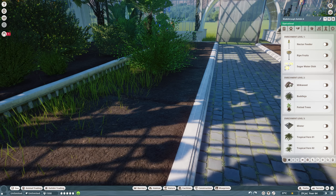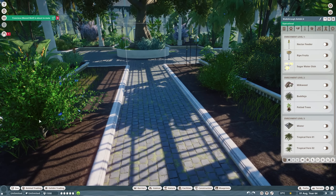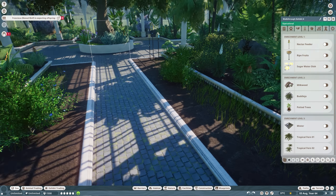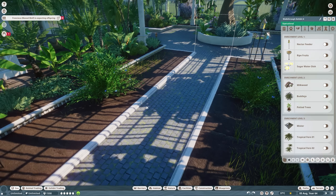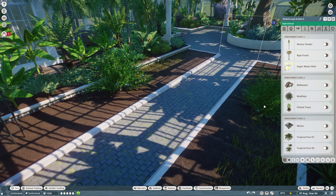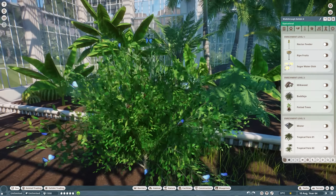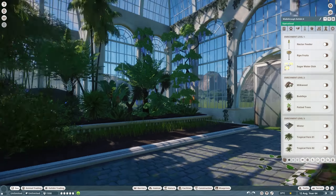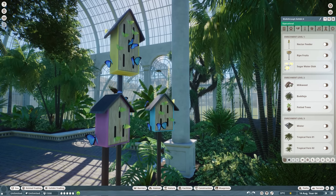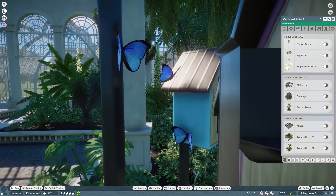Right over here we have the Cloudless Sulfur — they look really really beautiful. I cannot wait to build domes for them. This exhibit comes with different options to add, just like any other exhibit, and you can turn basically everything off. The only downside is there are two bushes added automatically, and if you ask me they should be in the enrichment part — that would give more freedom over where to place those plants.